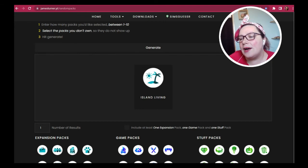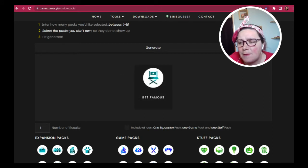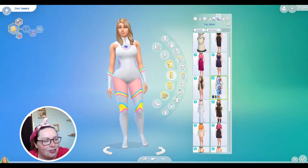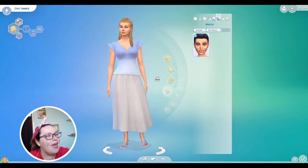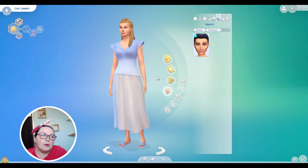Sleepwear generator, here we come — let's see what we're going to get. Swimwear — Get Famous for the swimwear. This one might be interesting. Swimwear with the Get Famous pack — she can pretend she's a superhero. There is our swimwear. She's not going in the swimming pool, but she can go and enjoy her time on a lounger next to the pool maybe.